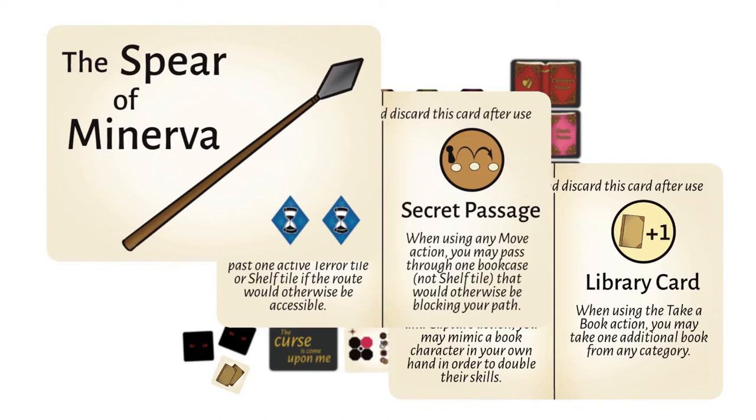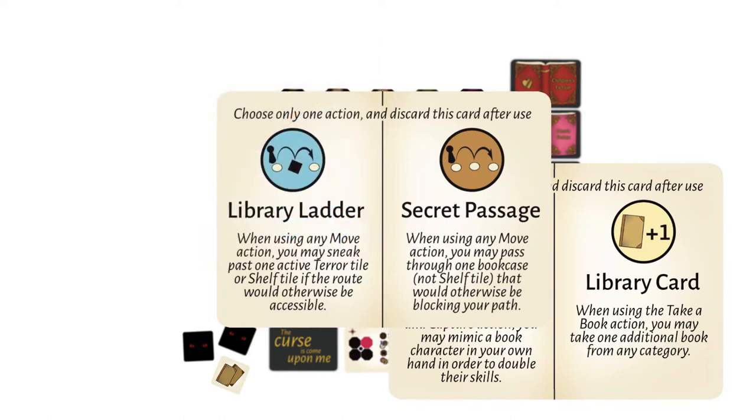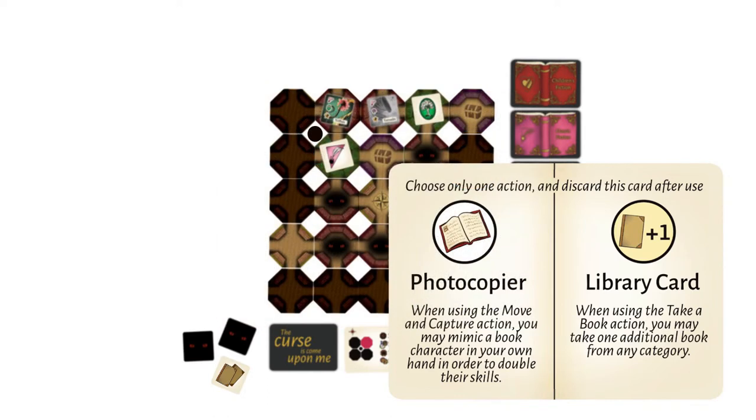The rewards are things like special items or special booster actions that are going to help you move around the library and capture terrors. For example, the Spear of Minerva counts as two blue diamonds instead of needing to use a book character for these skills. The secret passage lets you move through a bookcase so you don't need to spend another action rotating the tile. Or the library card lets you pick up two books at once instead of one at a time.